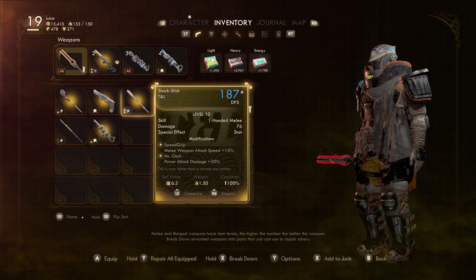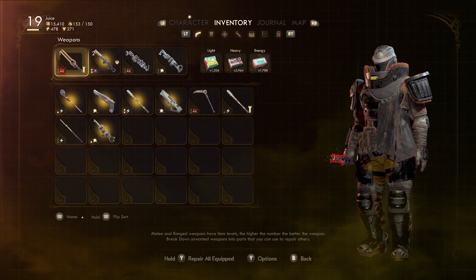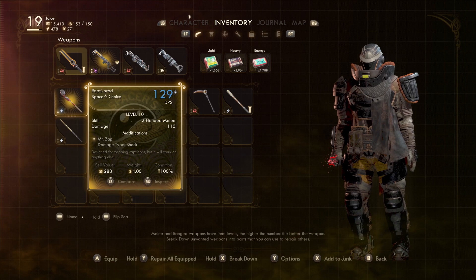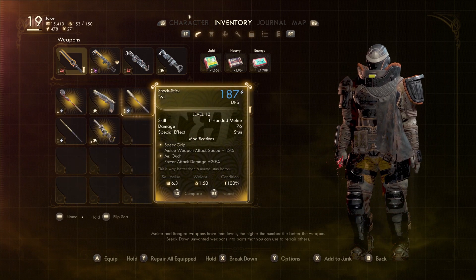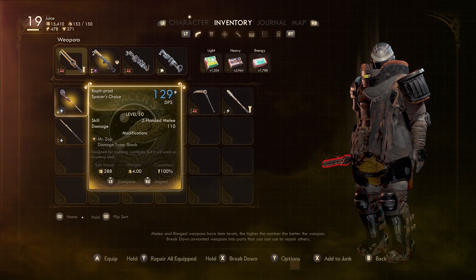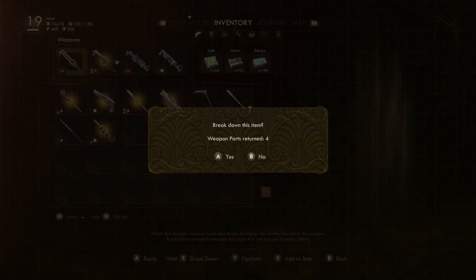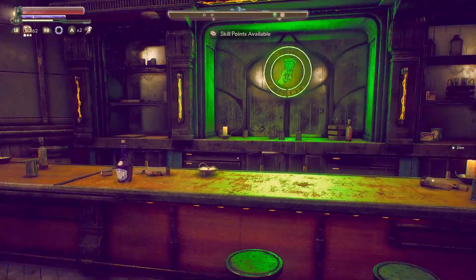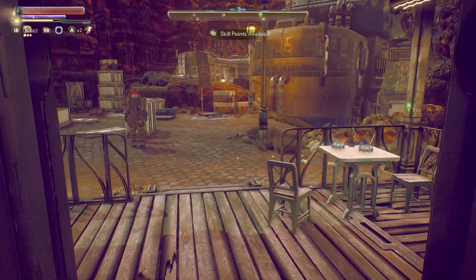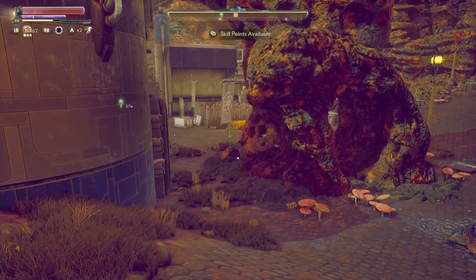Shock stick. I kind of want to level the shit out of this and just see what it becomes. This only does 182 at level 22. Fuck it — we're gonna level the shit out of this shock stick. We can get rid of this at least. That fucking sucks. We didn't even get a melee weapon like we thought we would — it's a fucking light machine gun. And now Sanjar and all these people are fucked. Oh well.